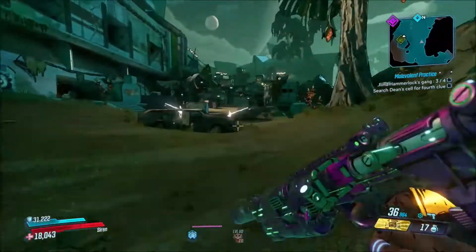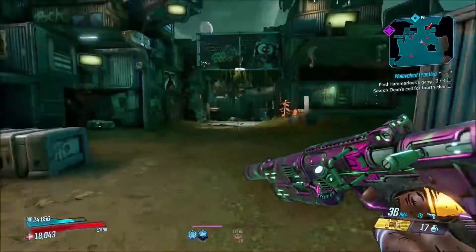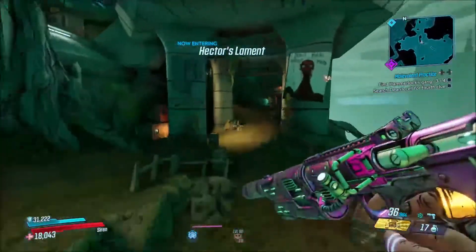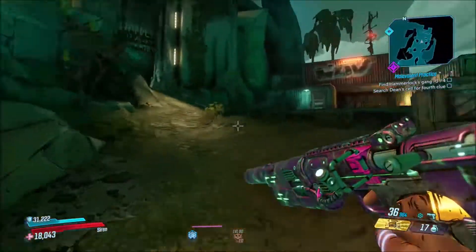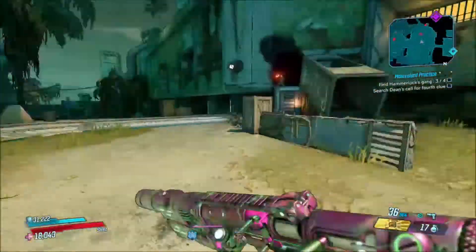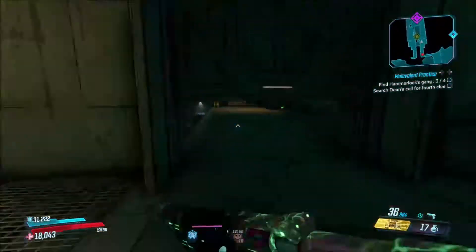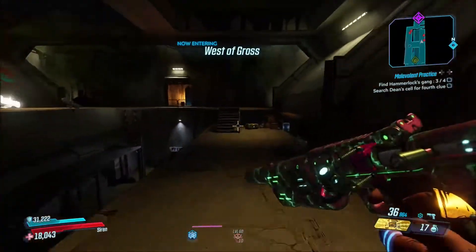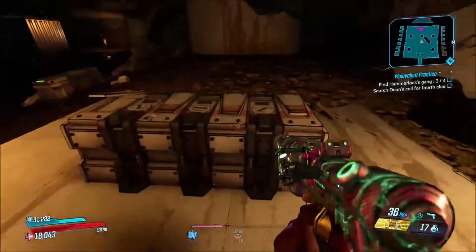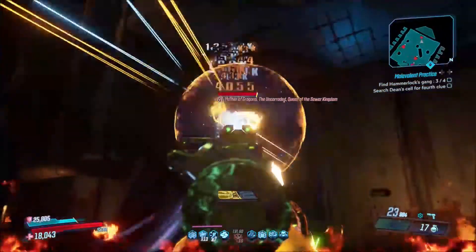This enemy is really cool, mainly because I recently just got through watching Game of Thrones, and this reference is actually really cool. The person who drops this weapon is the Mother of Grogans — her full name is the Mother of Grogans, the Uncorroded Queen of the Sewer Kingdom. She's located right here, which is another reference to Game of Thrones — west of Gross, a reference to Westeros, the continent they are all fighting over. In order to get her to spawn, you have to open up this crate, and then she will spawn with her three Grogans.